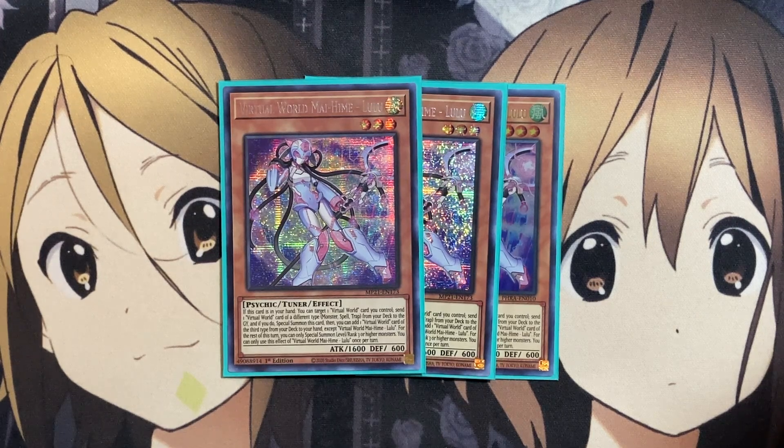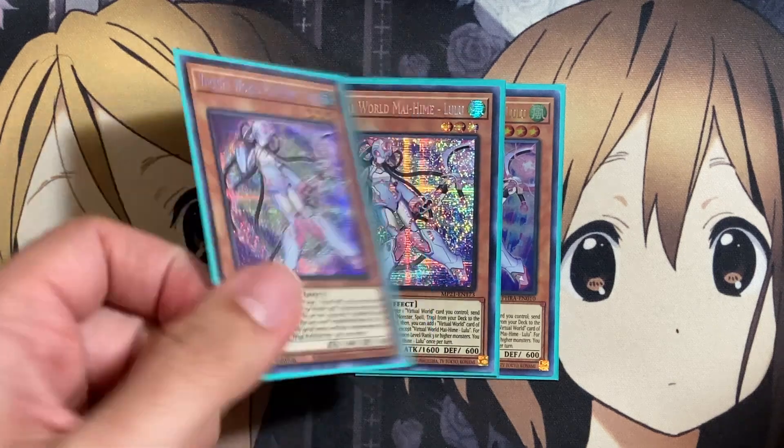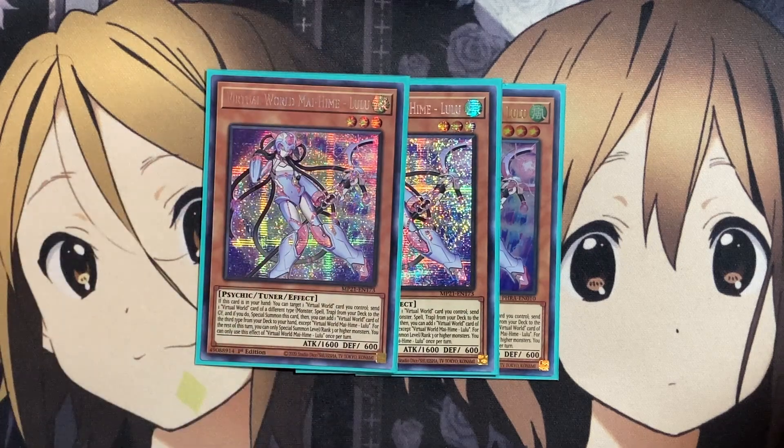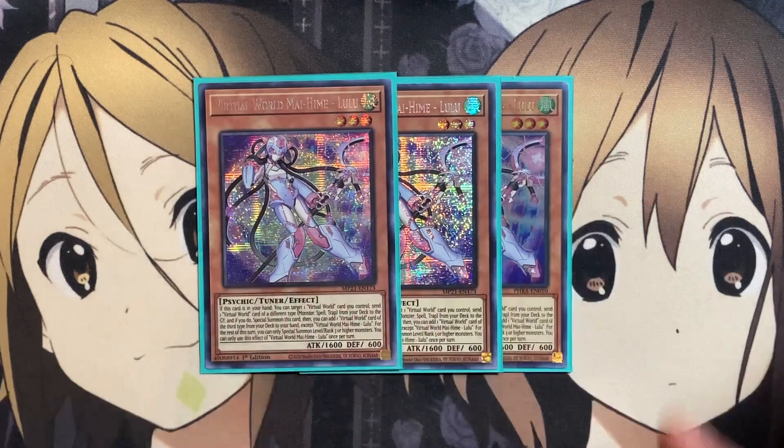So with this card, you have search power for the third type depending on the card you sent. Lulu is also the tuner for most of your Synchro summons and a level 3 monster to work with rank 3 summons. You can only special summon level or rank 3 or higher monsters, and you can only use this effect of Virtual World Hime Lulu once per turn. We don't do any Link summoning in the deck, but we have Synchro and Xyz for the good majority of what we run in the extra deck.